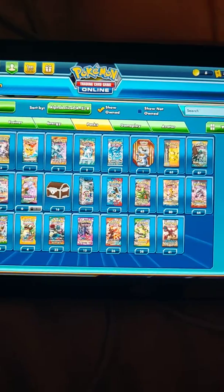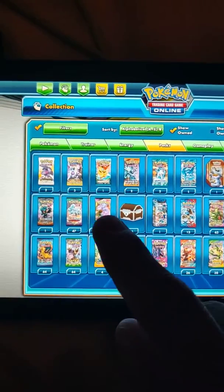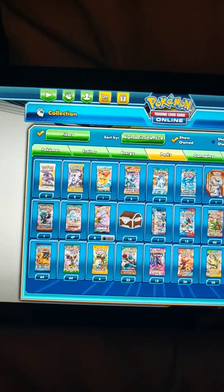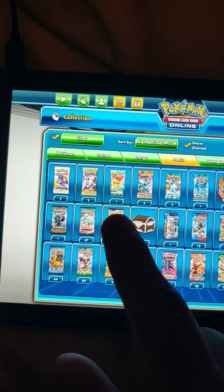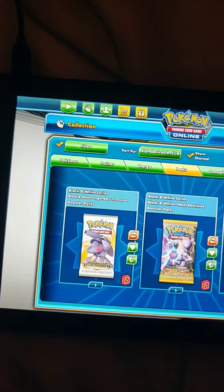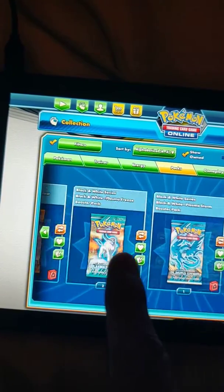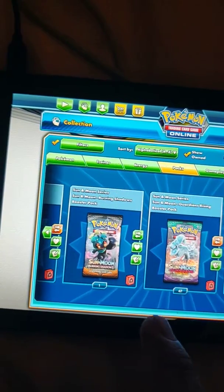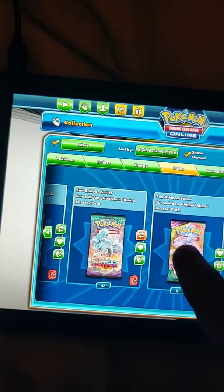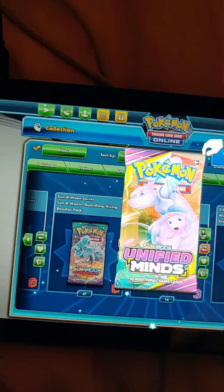I'm going to open a booster pack but it doesn't want to be opened. Come on, why? How do you open it? Where is it? It's this one — Sun and Moon Unified Minds. Open, okay, here we go.